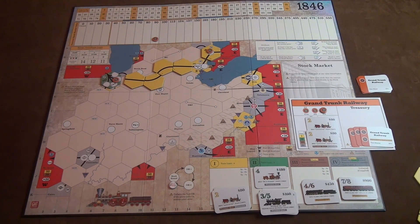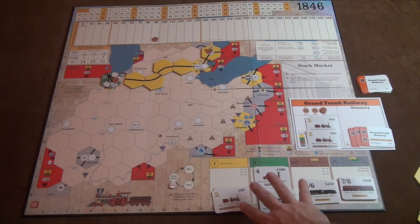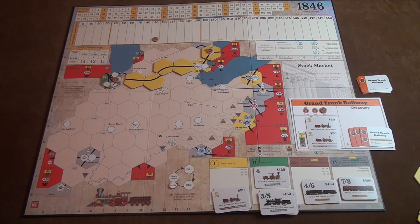Those are your choices in the operating round. There are two operating rounds, and as the trains run out, money gets paid to companies and to the bank. Eventually the bank will break, which ends the game.